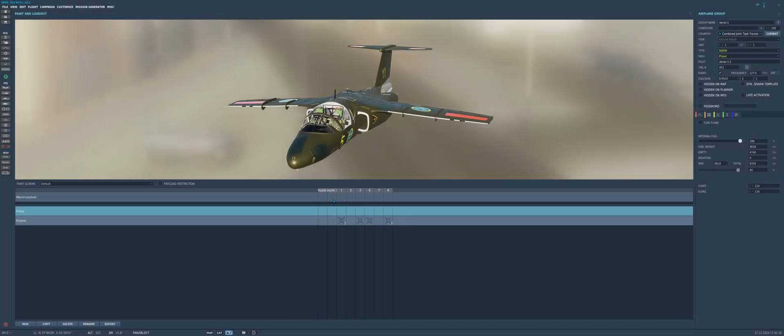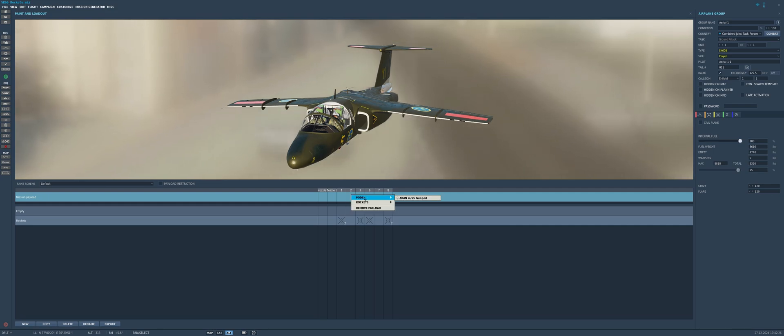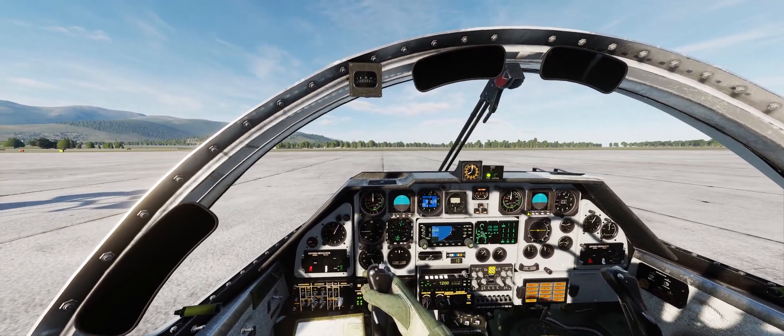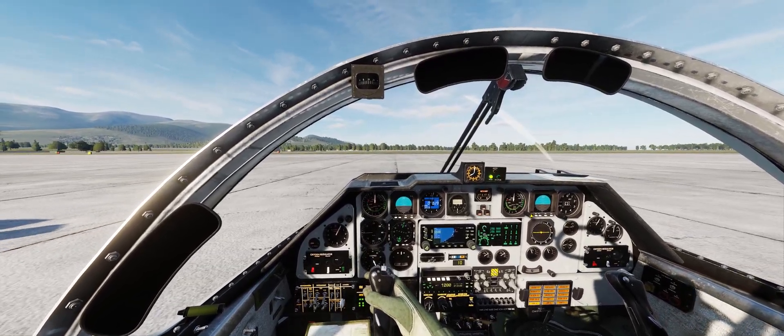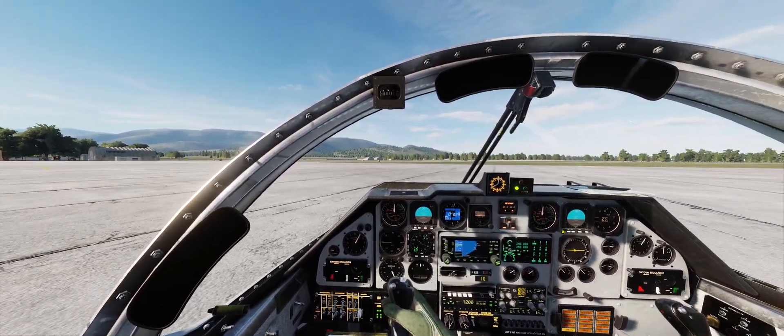Here's a mod I never covered before — the Swedish light attack trainer jet, the SK-60. This mod can equip gun pods and rockets, and the jet is immaculate inside and out. I notice this mod hasn't been updated in a while, so I'm not clear if there are any issues or bugs with it, so you might want to be a little careful there.